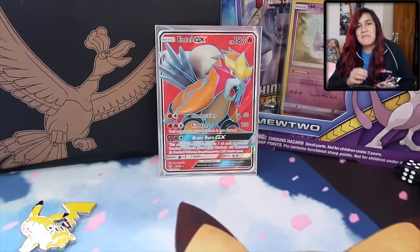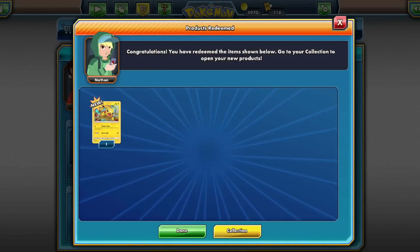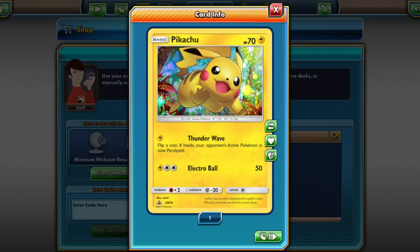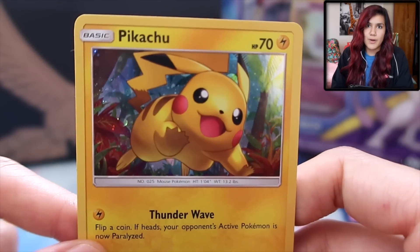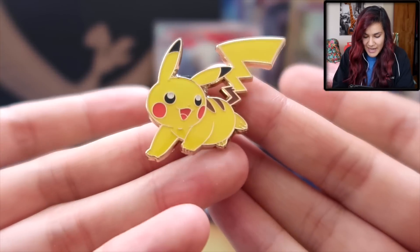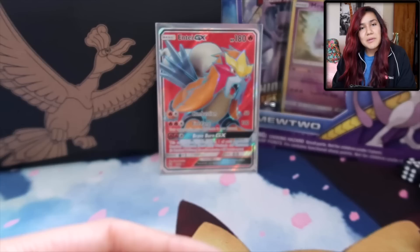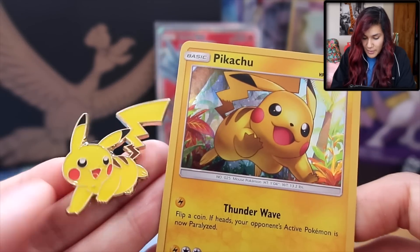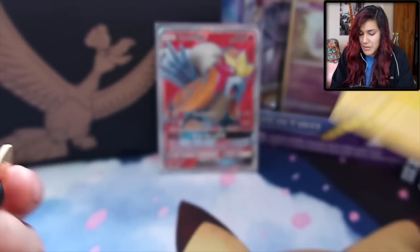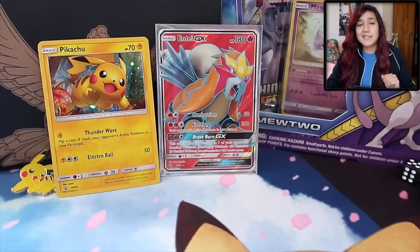Inside of this pin collection, we get three booster packs right there. We also get a code card, which I'll go ahead and redeem right now. In addition, we get our Pikachu promo — looking so adorable, like out-of-this-world adorable. And we also get a Pikachu pin as the box suggests. I really really like the pin — oh, I dropped it. Wouldn't be a super duper Danny video if I didn't drop something. I really adore the Pikachu promo and the pin. They both look really really good and represent Pikachu so well. Let me know what you think of Pikachu and cute little baby pin Pikachu down in the comment section below.